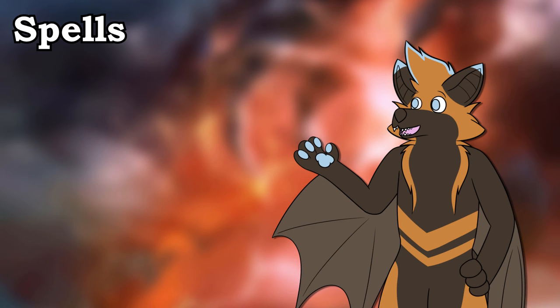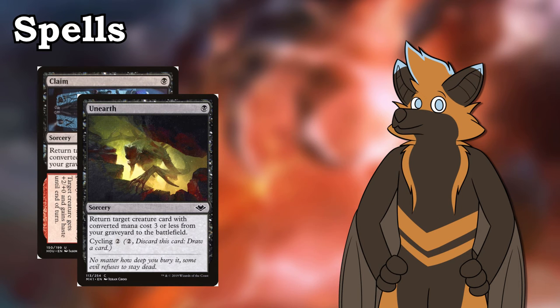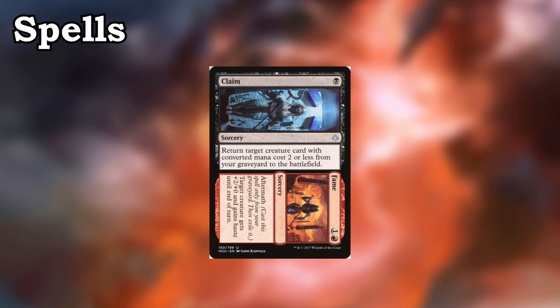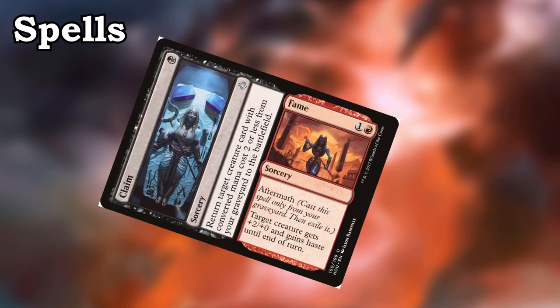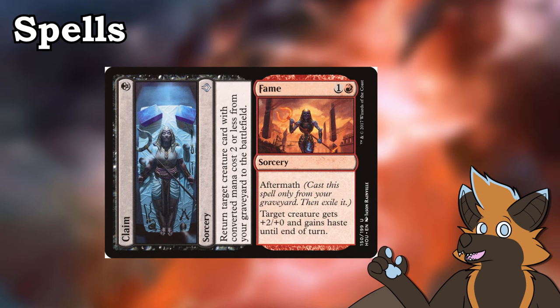Outside of our companion Lurrus, we do run some additional ways to get back our creatures, with Claim to Fame and Unearth. Both serve the exact same purpose of getting back any creature in the deck, but Unearth is slightly better because it can actually get back Lurrus if she ever hits the graveyard, and has cycling to boot. This doesn't make Claim to Fame obsolete, since we can cast its fame sign from the graveyard later on in the game, once again triggering prowess and buffing a creature. Don't forget that it also gives haste to that creature, so targeting an attacker that was just cast can spell the end for your opponent.